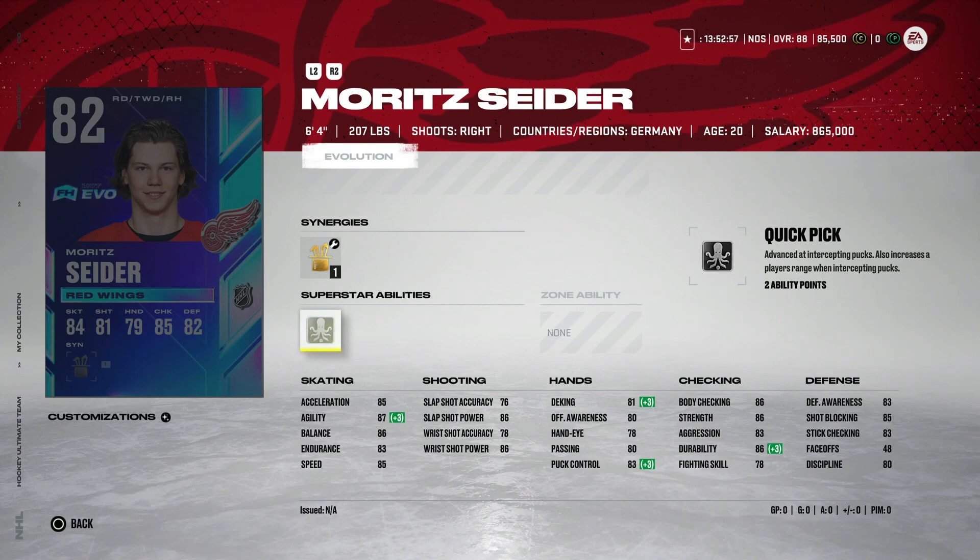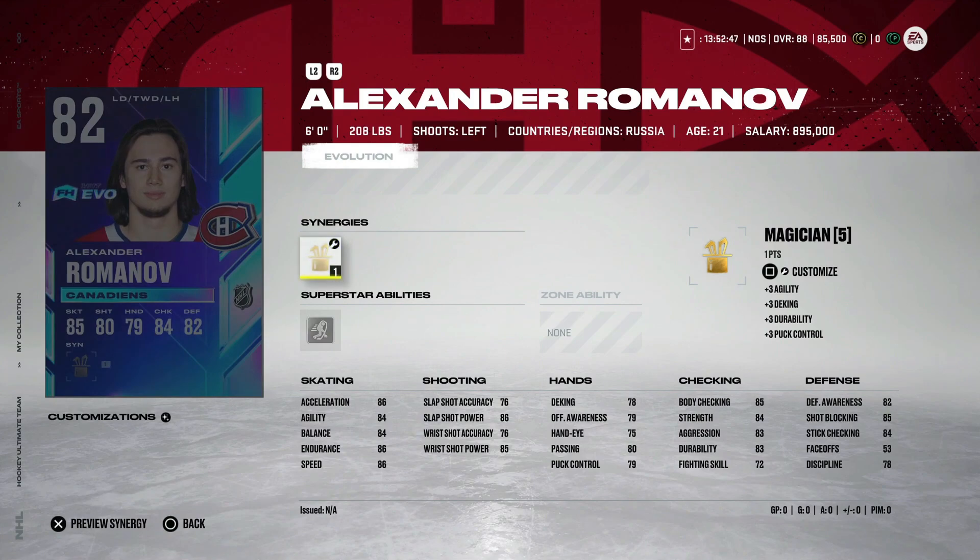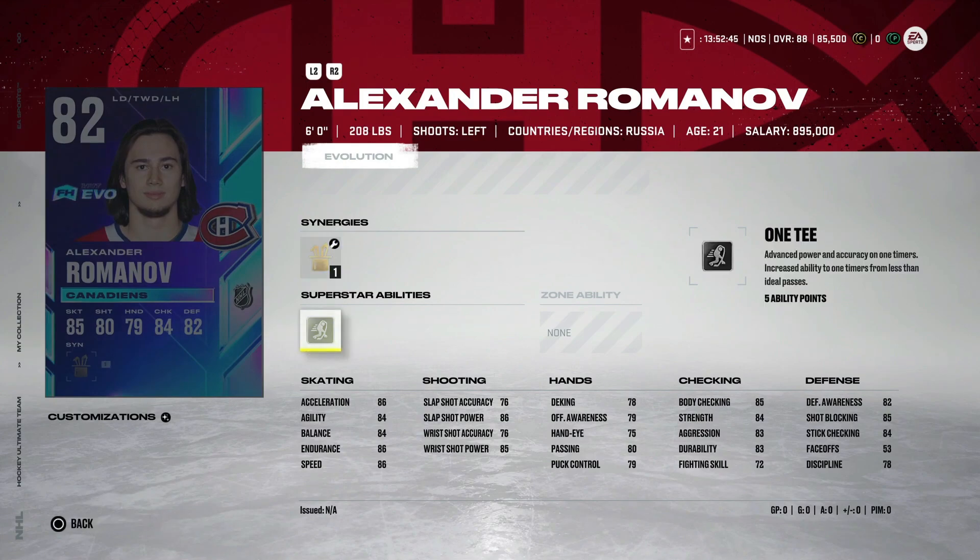Moritz Seider is a very good option, but if he goes a month without scoring, he's going to be replaced and won't be usable on your team. Then we've got Alexander Romanov — 86 speed, 86 acceleration out of the gate. I don't have much faith in this one. He's 6'0", which isn't bad, but it's not elite. He's only got two career goals in 66 games. Let's say he gets to 5 — that's 91 speed, 91 acceleration, and everything else looking nice, but this is not the one you want. If you pack him, that's a tough one.